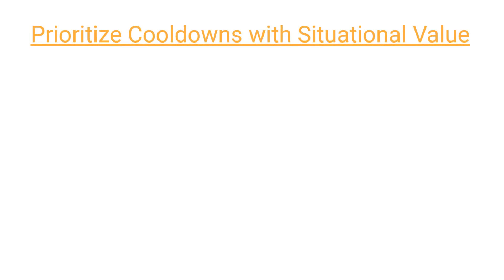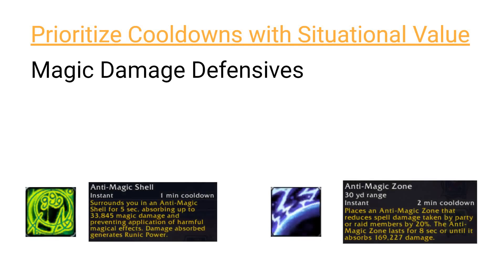The second rule of thumb is to prioritize situational cooldowns, since their value is inconsistent. The first group are magic damage specific abilities like Anti-Magic Shell and Anti-Magic Zone. Because magic damage to you and your group is not very common, and both of these abilities have a relatively short cooldown, even if the magic damage coming your way is not too significant, you may want to aggressively use both Anti-Magic Shell and Zone whenever you can get value out of them. In the case of Anti-Magic Shell, if you know an avoidable source of magic damage is not going to break the shell, it might just be worth taking some avoidable damage to gain Runic Power, as long as you have no other good uses for the ability in the next minute.